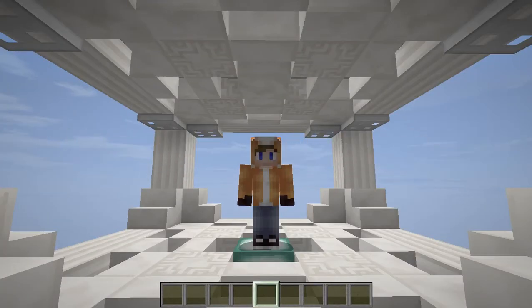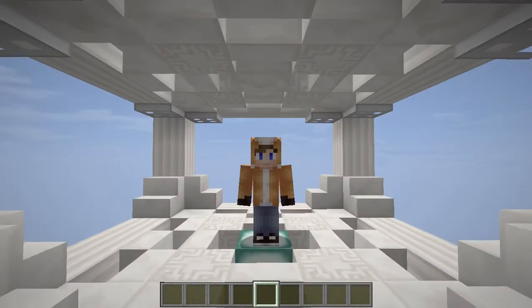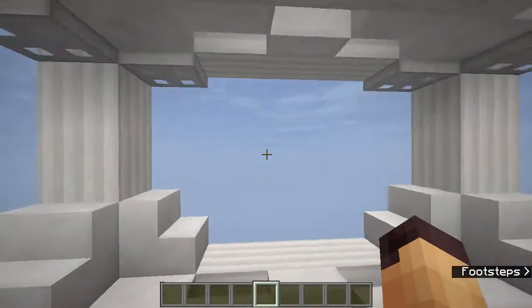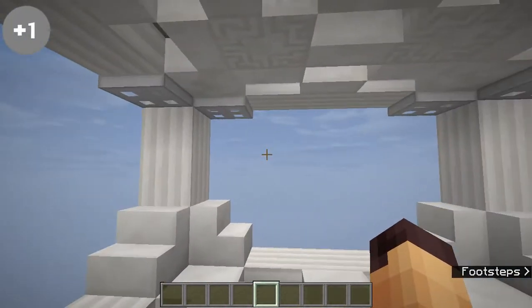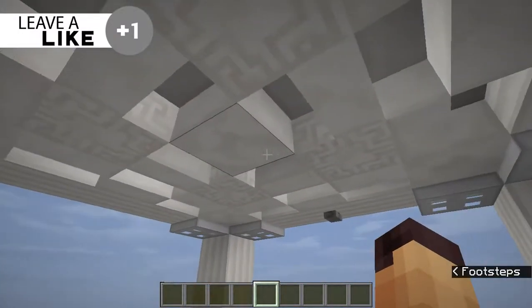Hello everyone, this is Jack and welcome back to another Minecraft video. Today we're going to take a look at a simple hidden lighting system. As you can see, we have a nice little room over here but there's no lighting on the roof, which is quite boring.